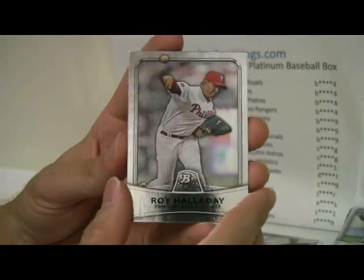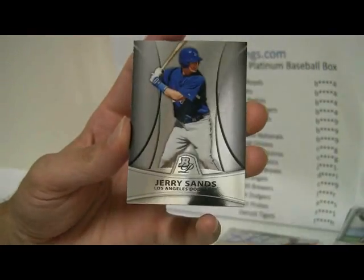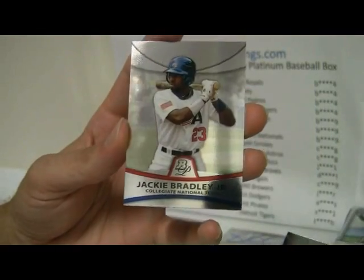Roy Halladay, Bumgarner, Chew, Sands, and Jackie Bradley Jr. will go to Sands and the Dodgers.